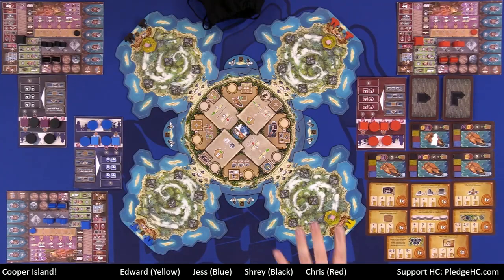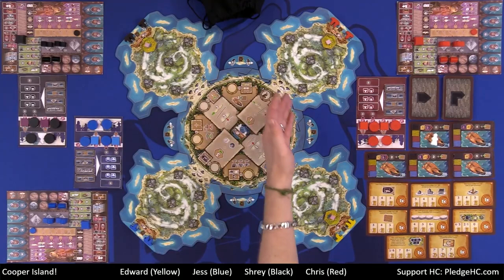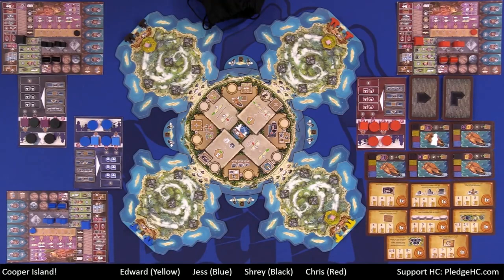Cooper Island is played over five rounds. Each round consists of the same three phases: an income phase — familiar if you've played Gaia Project or Terra Mystica — a worker phase where you place workers and take actions, and finally a cleanup phase with seven different steps, some of which you skip if they don't apply. At the end of the fifth round you go into final scoring. Whoever has the most helm points wins.